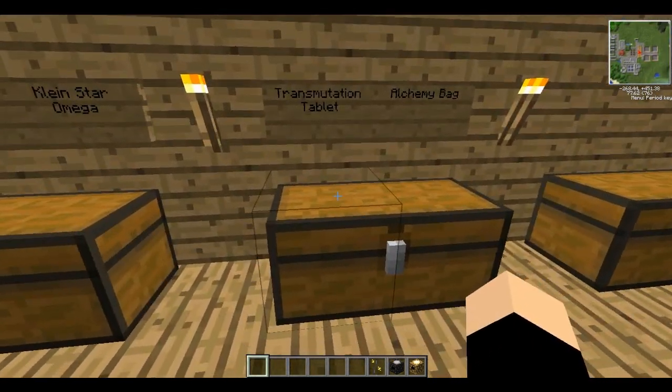Finally, we're going to make a transmutation tablet so we can actually spend some of this energy that we get. You'll need your philosopher's stone, some smooth stone - so you'll have to smelt your stone - and 4 obsidian.